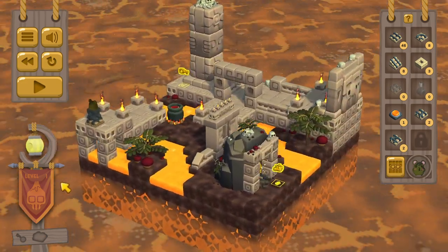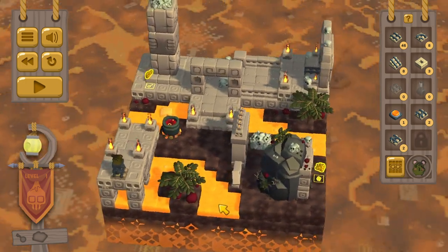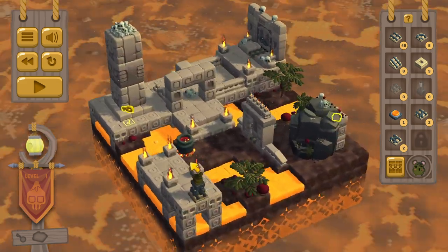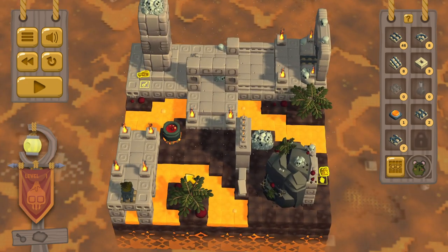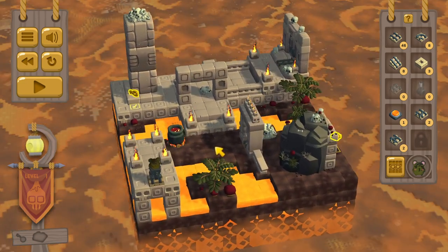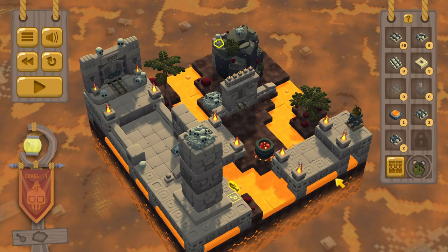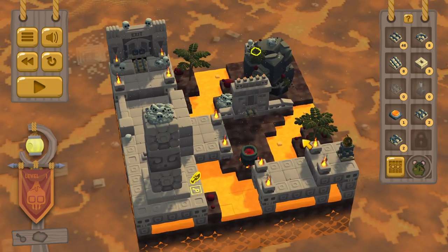We don't seem to have any treasures or items that we need to retrieve other than the ore and the key over here. So in that way, this looks a bit more simple than some levels that we've done recently.